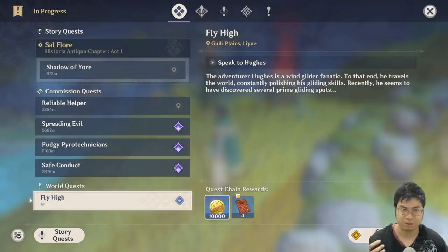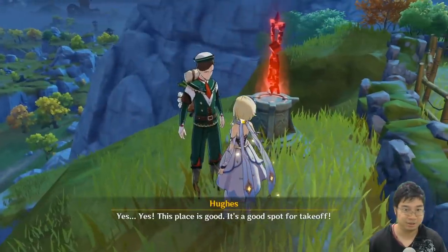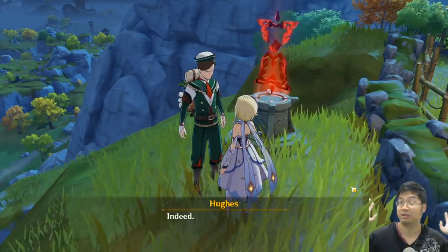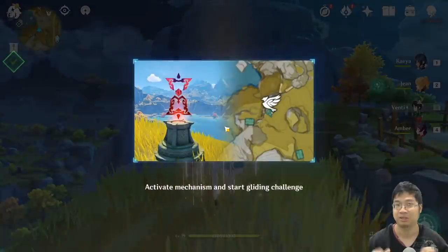Right away you can see 70,000 mora, a lot of experience books, and 60 primal gems on the first day. Basically you talk to the NPC, the quest gets started. This is one of those NPCs that have a lot of flying quests that give a lot of chests, but this one is a special event quest.